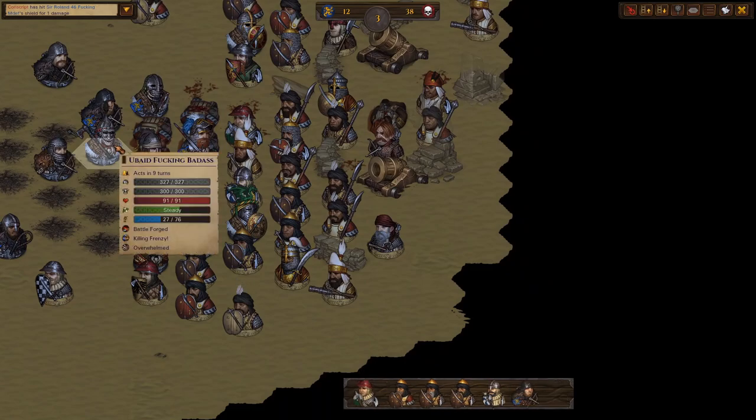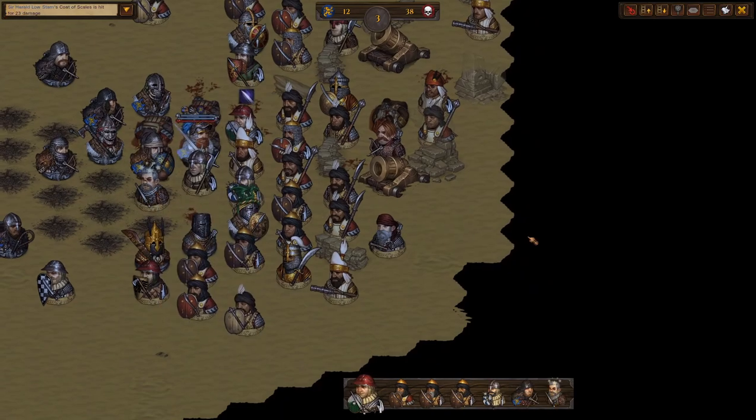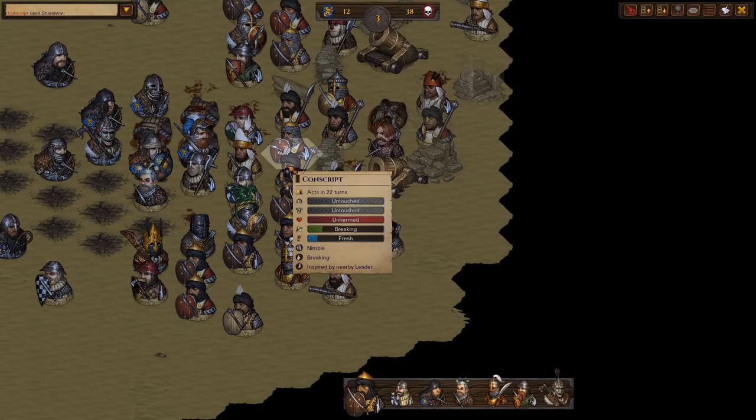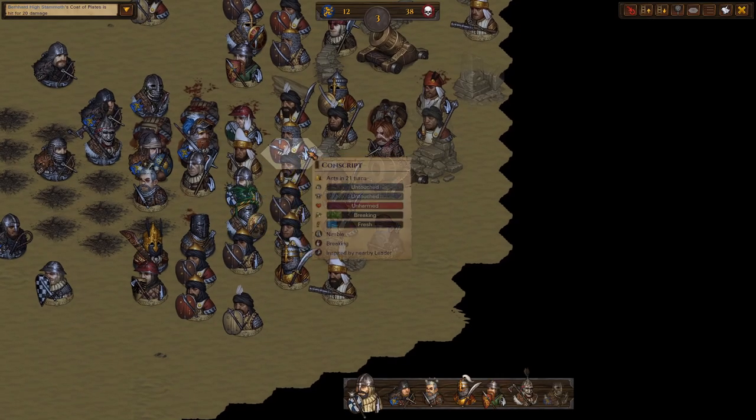With Shellshock on him, it should be easy to kill this Swordmaster right now. The handgun isn't much of a threat right now — he doesn't do much. The spear isn't doing anything either.